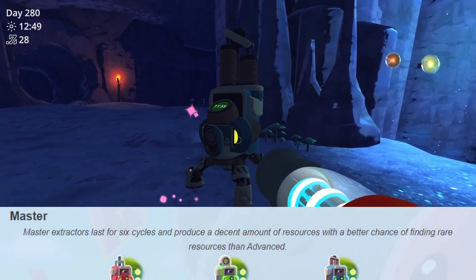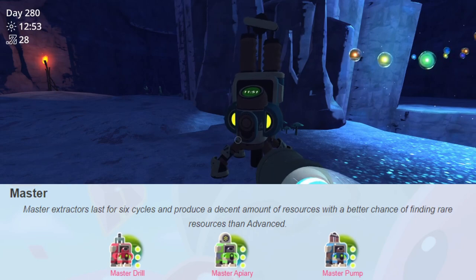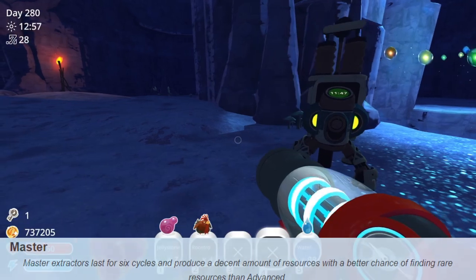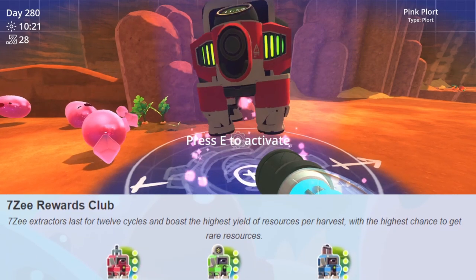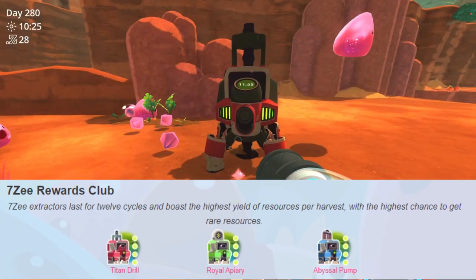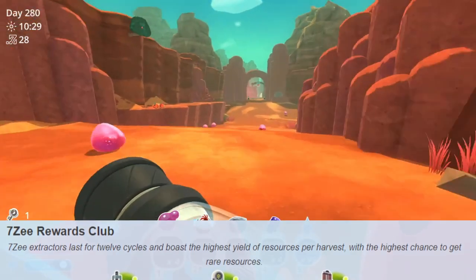Master extractors last for six cycles and produce a decent amount of resources with a better chance of finding rare resources than Advanced. 7c extractors last for 12 cycles and offer the highest yield of resources per harvest, with the highest chance to get rarer resources.